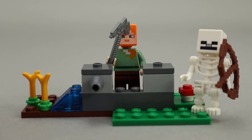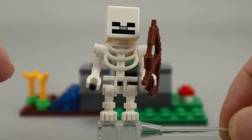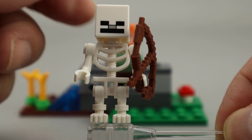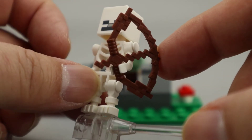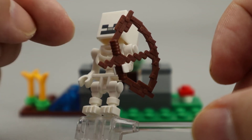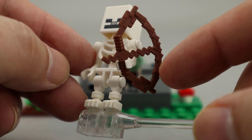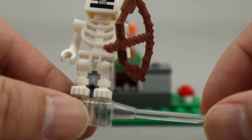Let's take a quick look at the two minifigures. First up we have the skeleton. This is a typical skeleton minifigure that we've seen for quite a while and been used in many sets. The difference here is this square head, which is obviously spot on for Minecraft. It does have a bow and arrow here as well, but it's not the same bow and arrow piece — it definitely looks more pixelated, which is of course keeping with the Minecraft theme, so I think that's really well done.